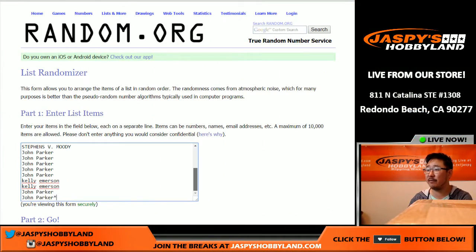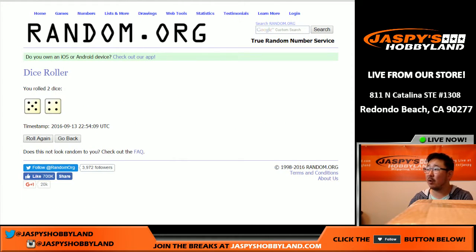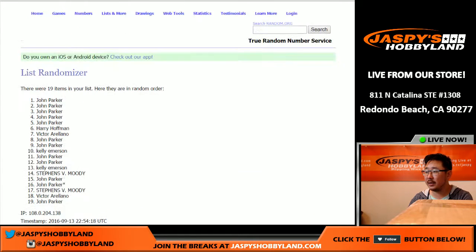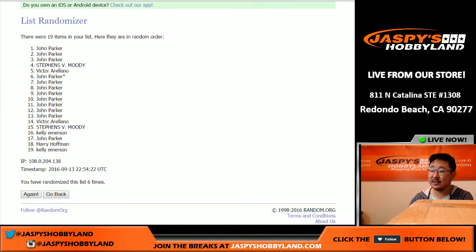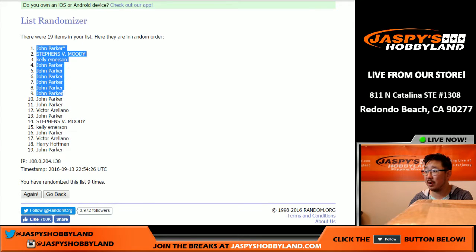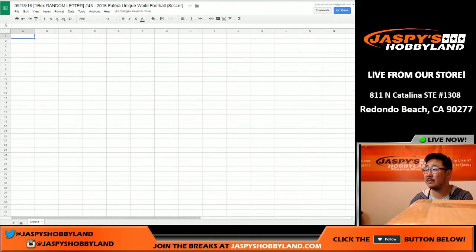Big thanks to these folks right here for getting into Futera 43. There's all the first name letters. We're rolling the dice — five and a four, nine times for each list. Names first, and a ninth and final time. John Parker with Last Spot Mojo on the pole position, and he has a bottom spot as well after nine times. Five and a four.